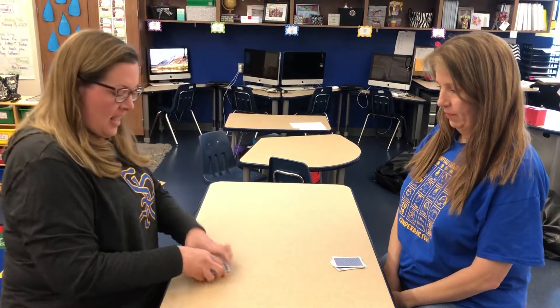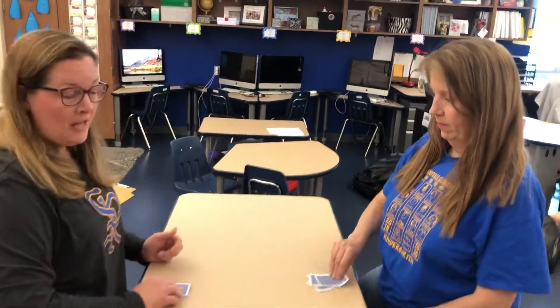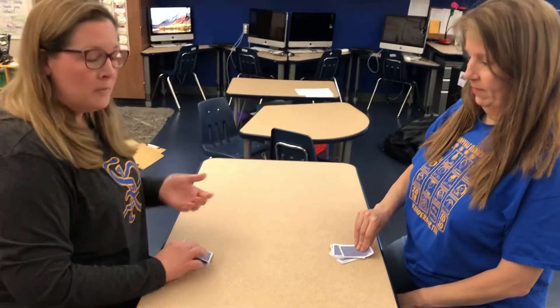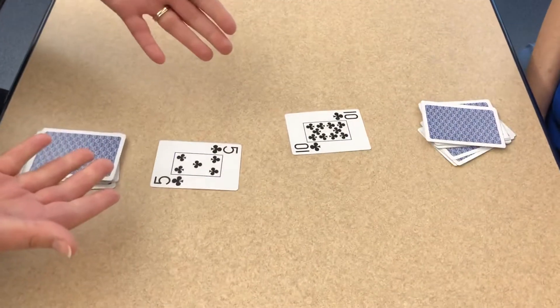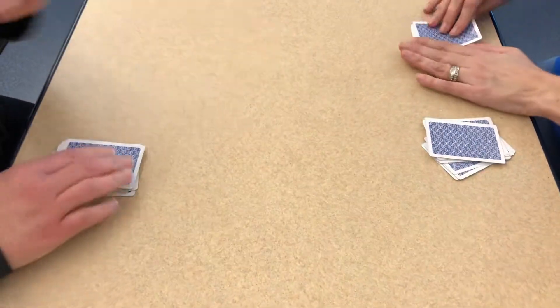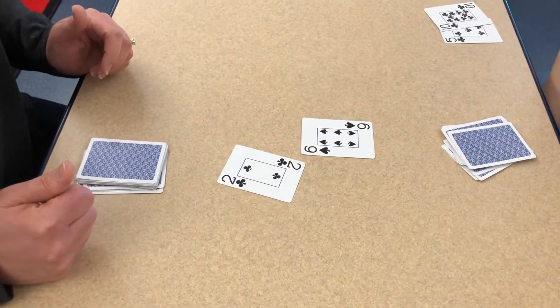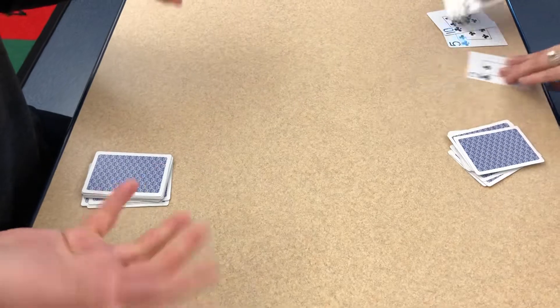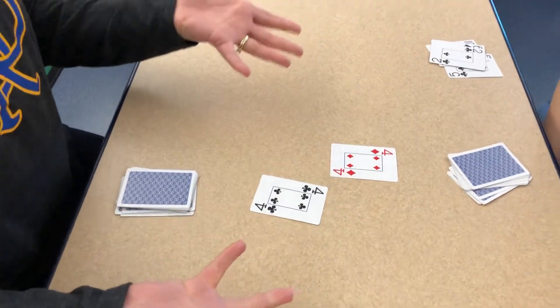So then she has a pile and I have a pile of cards. You take the card on top and you turn it over and say your number — five, ten — so the bigger number wins those two cards. Then you just keep going: two, six, she wins again.